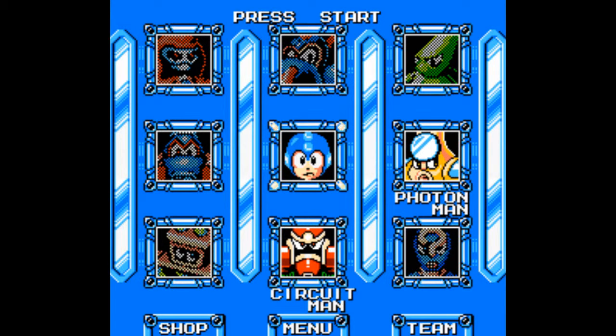Welcome back to Gomer Plays Mega Man Rock Force everybody. Last time we took on Fuse Man, who was a pain in the ass, but I got his weakness. So we're gonna go with Circuit Man, who probably is gonna be weak to Pulse Stopper — I'm willing to bet.